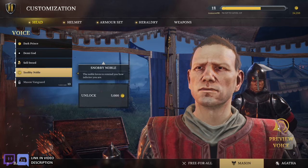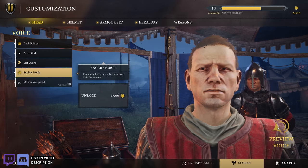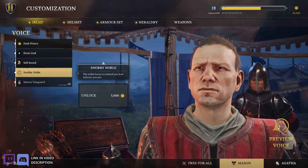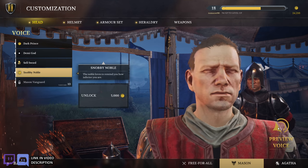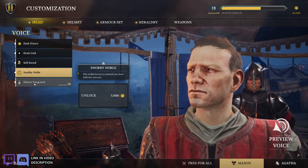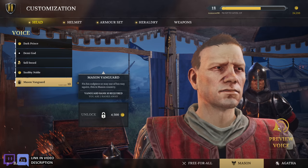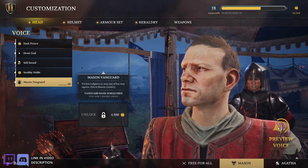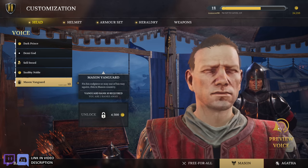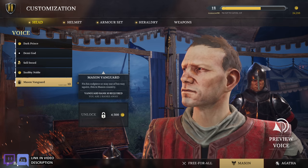Snobby noble: 'Be gone. You are unworthy of my attention squire. You ignoble, arrogant, shallow, vulgar, pretentious, conceited, filthy third-rate servant. Am I to do battle with these one-trunk-inheriting slaves?' And then the Mason vanguard: 'Come, you tedious fool. To the purpose. I'll split you open like a ripe melon.'